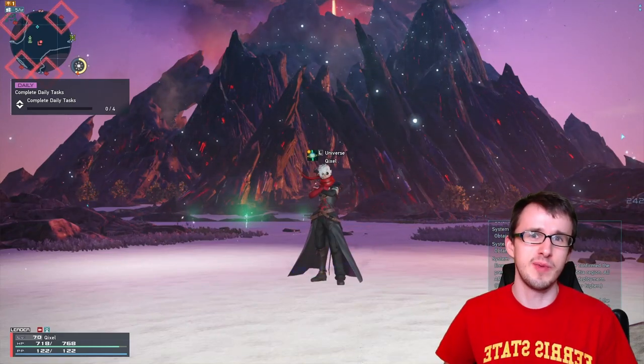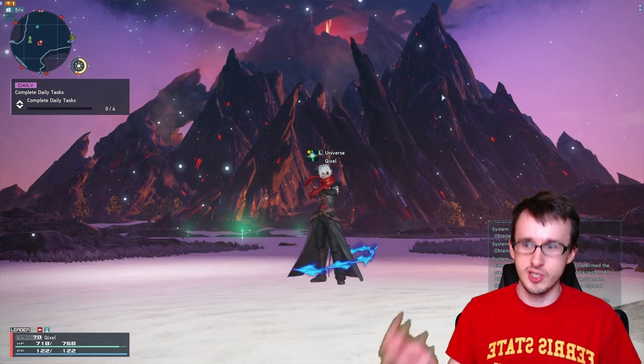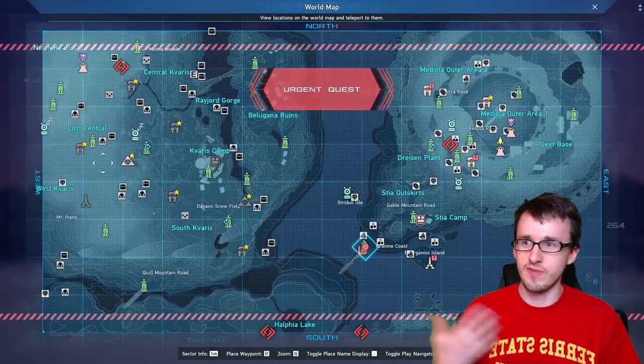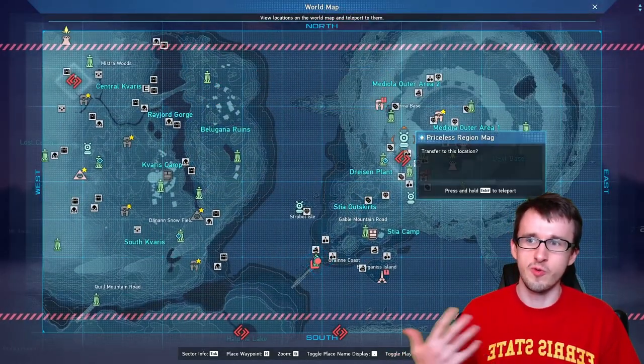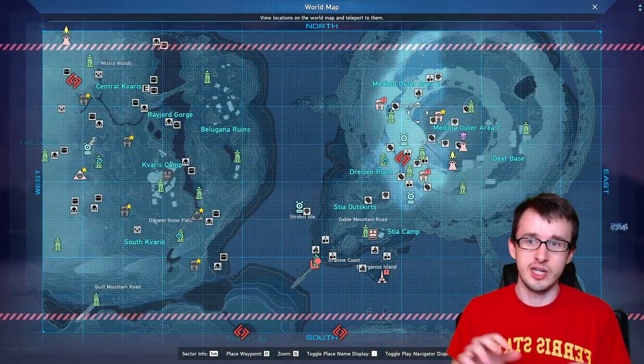Hey guys, Kirk Caster here, and today we're going to be talking about how to get all the gathering items and the minerals within the Stia region itself. So just like I did with the Cabarrus one, I'm going to go through each zone one by one, saying all the different things that you can get there and where to actually find them specifically.